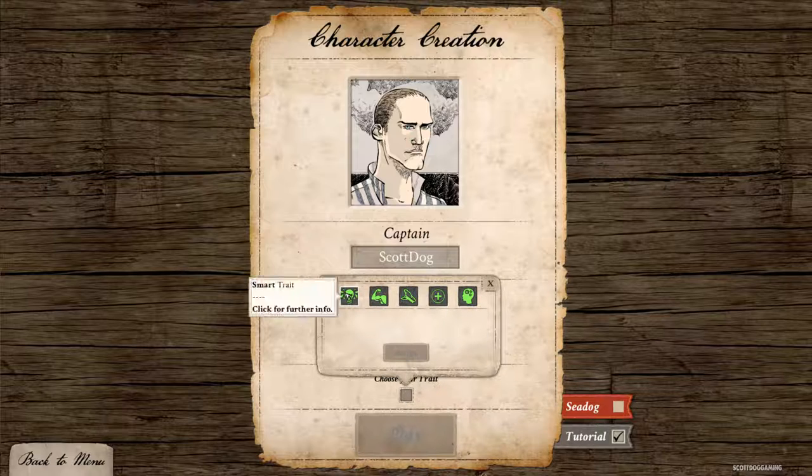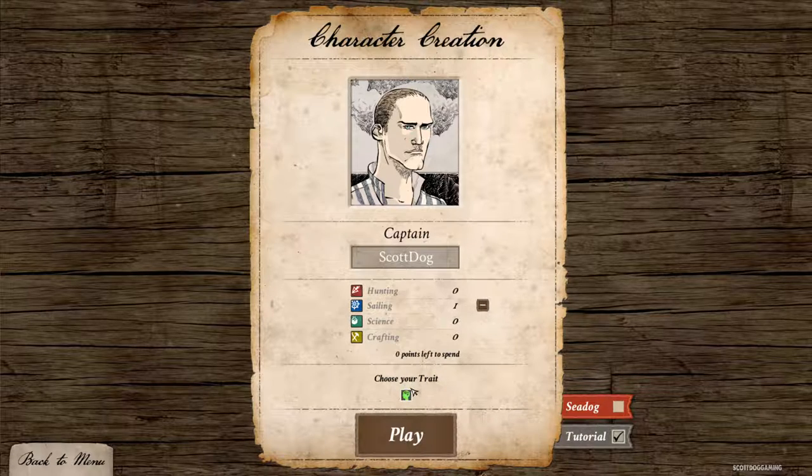And then we get to choose our trait. We can either be smart, strong, or we can click on these for more information. Smart: one extra point to spend, two damage against sea creatures, 50% HP regained, 1 HP per level, 1 XP per day of navigation. This might not be bad if we're going to be sailing. Let's do this. So we've chosen the open-minded trait.